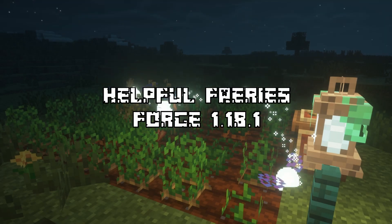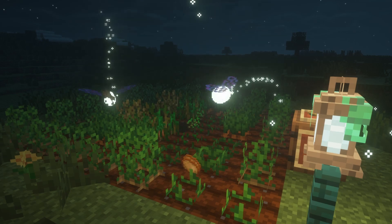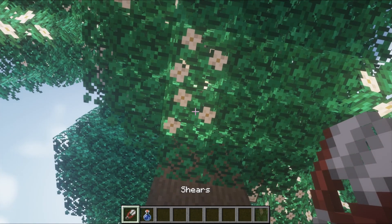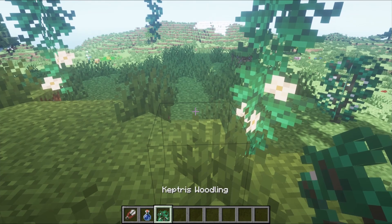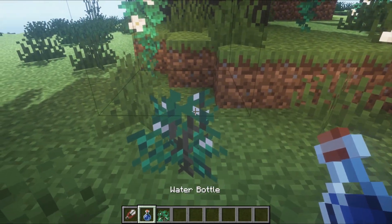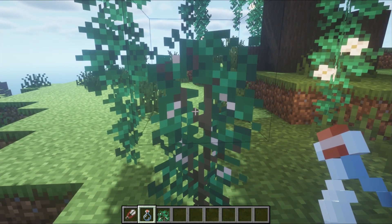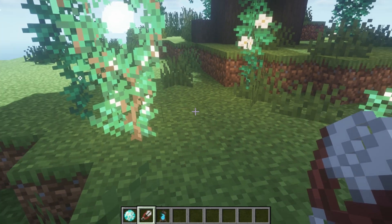The next mod that we have is Helpful Fairies. This mod adds magical beings that help you automate certain tedious tasks. To get started, you need to find the Catrice Tree. To obtain a sapling of the tree, first you need to use shears on the flowering leaves. Then place the dropped woodling into the soil and wait for it to grow. You will need to give it a bottle of water every day for 3 days to keep it hydrated. After the third day, it will be grown into a juvenile, which can be either used to make a fairy or sheared to get a sapling.